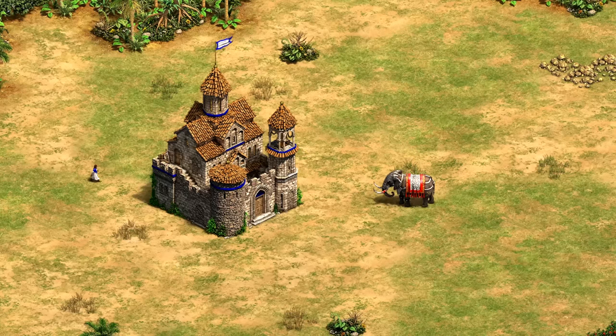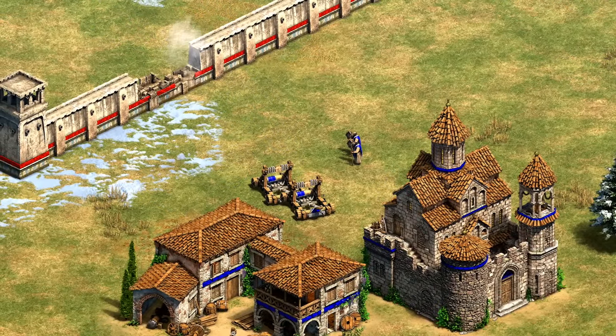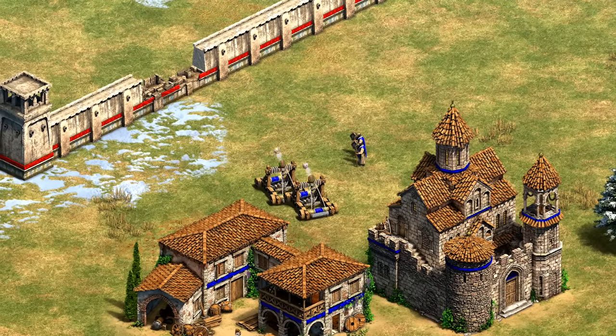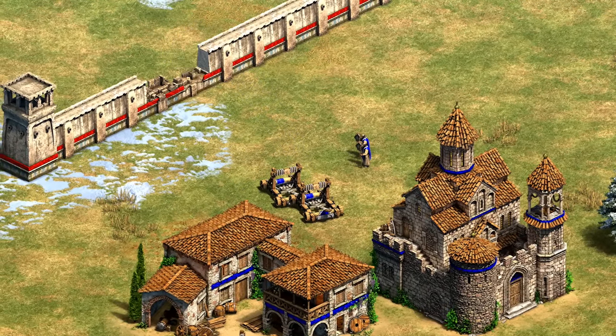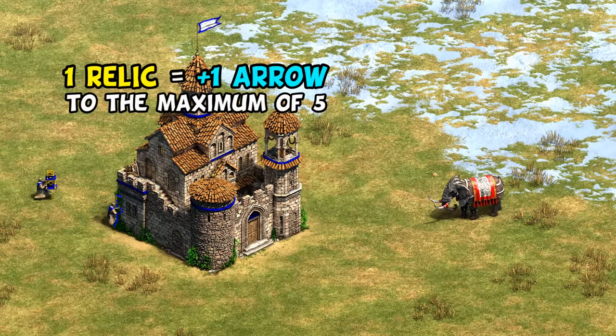I don't want to undersell that benefit though — for a forward siege workshop and monastery, being able to pop your monks into a fortified church to protect them could definitely come in handy. Now one strange exception to the arrow mechanic is when it comes to relics: a relic always contributes one arrow, assuming you haven't reached your cap of five.